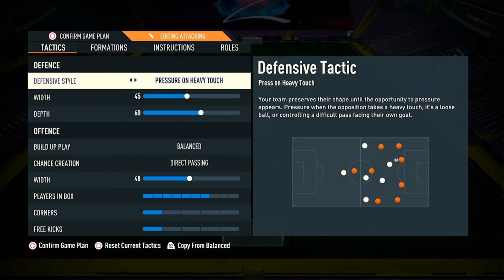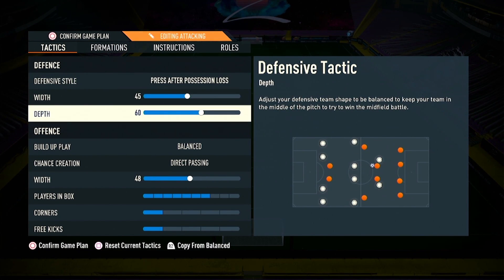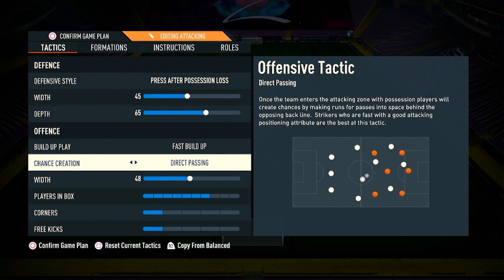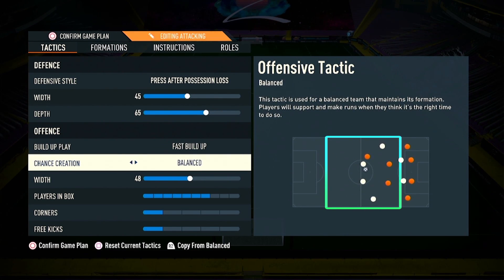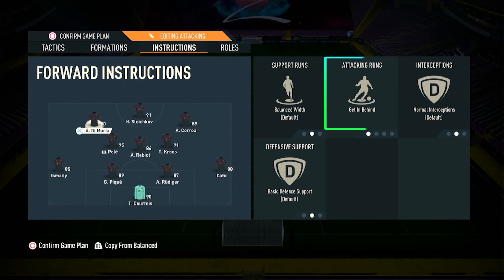Now let's see the attacking version of this formation. Defensive style: press after possession loss, depth set to 65, build-up play set to fast build-up, chance creation set to balanced, and width set to 52.